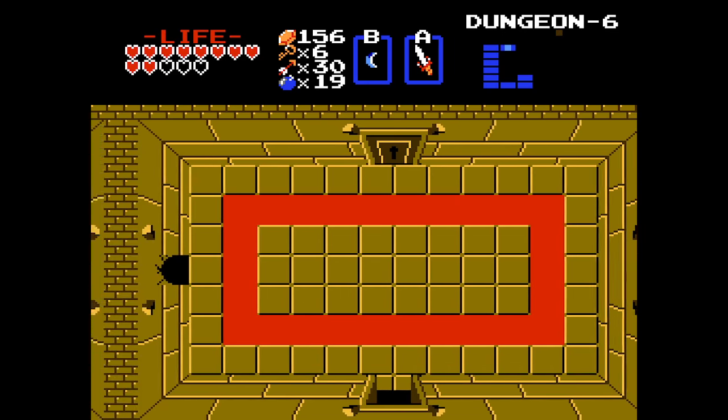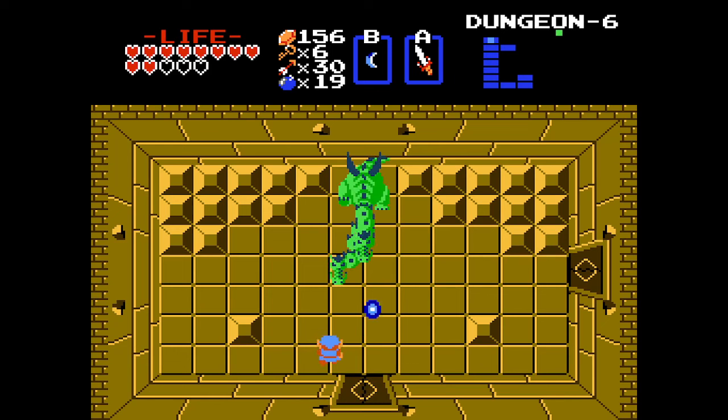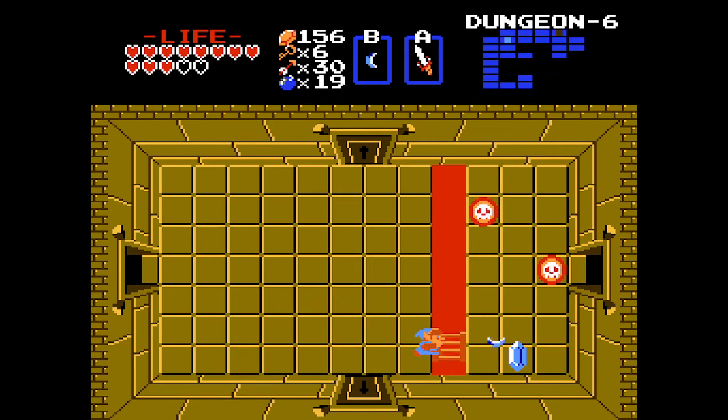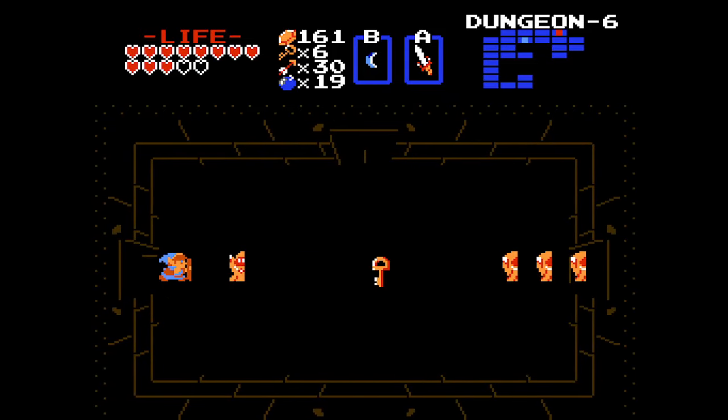Let's keep going up. Just a casual three-headed Gliok as a regular enemy. There's the map. I know what the room to the south is. I don't know if I can loop around to the north.